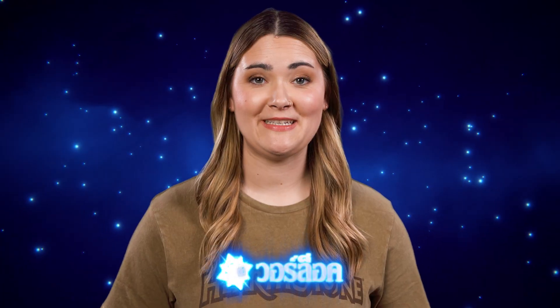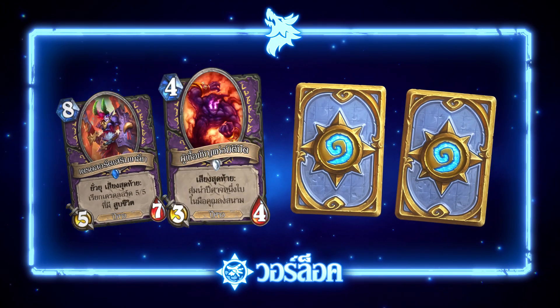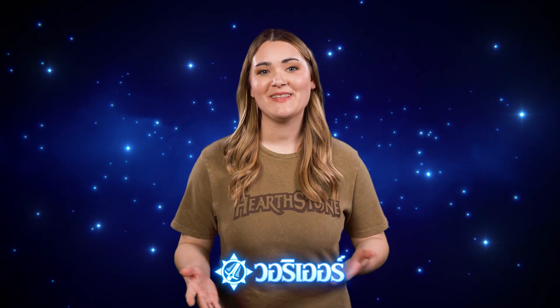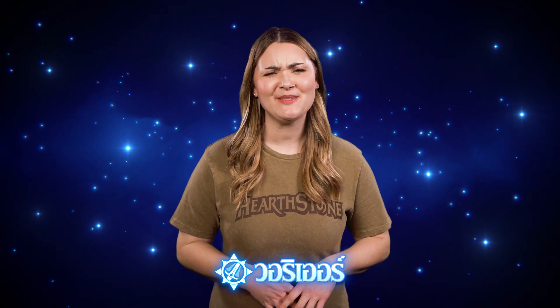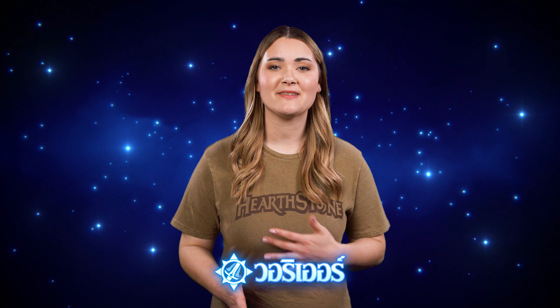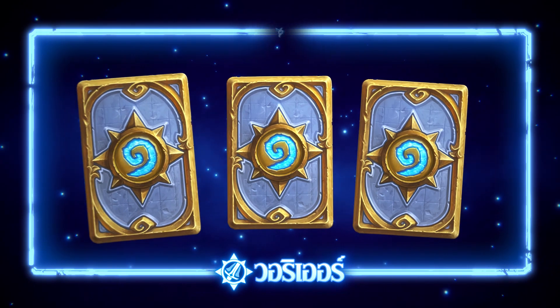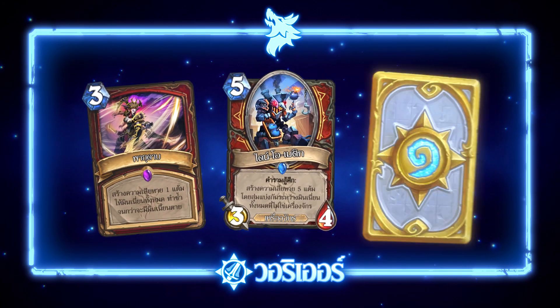Warlock will be receiving some big demon and control cards like Enhanced Dreadlord, Voidcaller, Mal'Ganis, and Defile, replacing Tiny Knight of Evil, Darkshire Librarian, and High Priestess Jeklik. For the Warrior class, we've removed a number of underutilized cards like Fiery Warax, Armorsmith, Gore Howl, and Darius Crowley, and in their place we've added some stronger removal and defensive options like Bladestorm, Dynomatic, and Armegadillo.